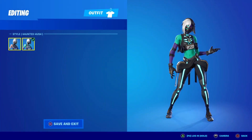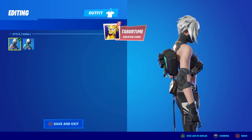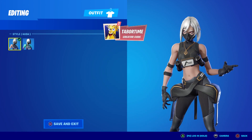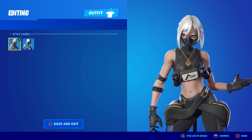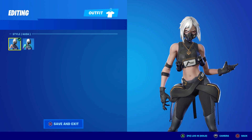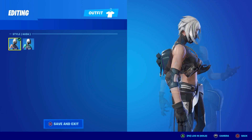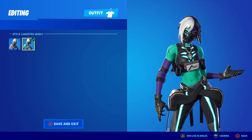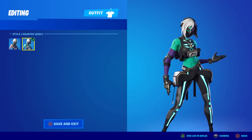Let's do a little comparing and contrasting before the review. This is the original Hush — she came out in Chapter 2 Season 1. It's a nice skin, she's got this awesome silvery hair, I love the hair and the eyes and everything about the face. I get Mortal Kombat vibes here, it's black and gold basically. The brand new Haunted version is just ten times better in my opinion — the skin color really brings this character to life.